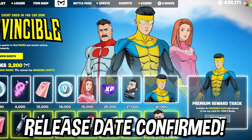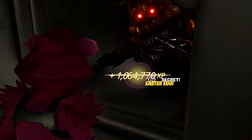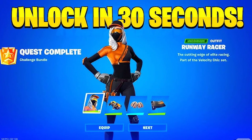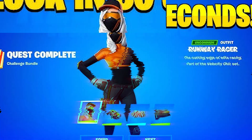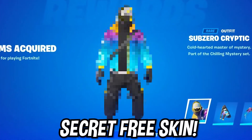The Fortnite Times Invincible skins, cosmetics, and collaborations release date has finally been leaked. On top of that, we're going to be showing you guys a crazy XP map that will allow you to unlock the Runaway Racer skin really quickly and easily, and a new skin bundle that you guys can get for free as part of a new upcoming promotion.